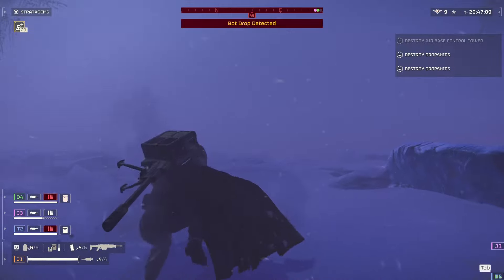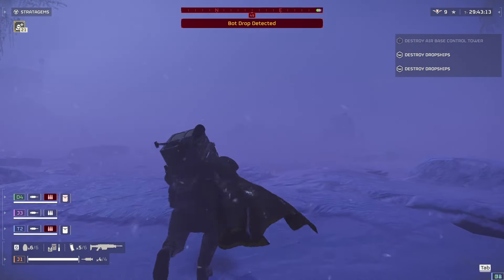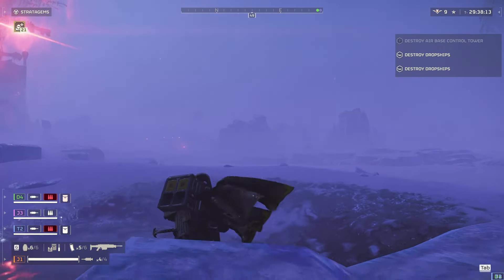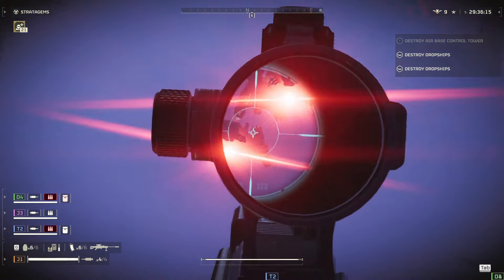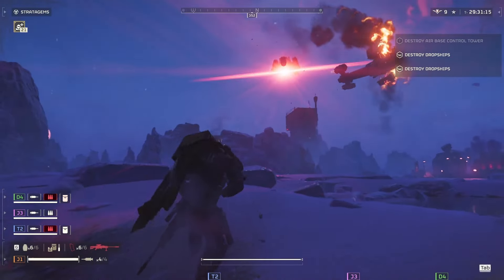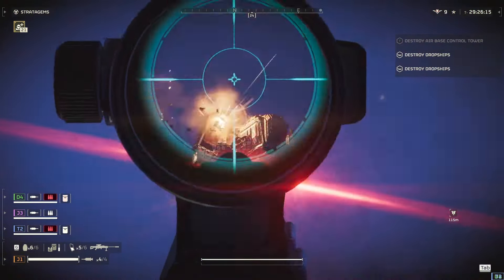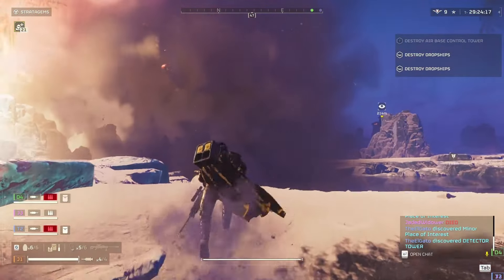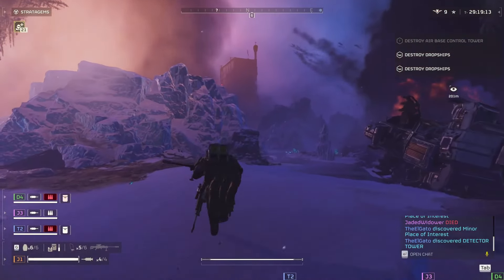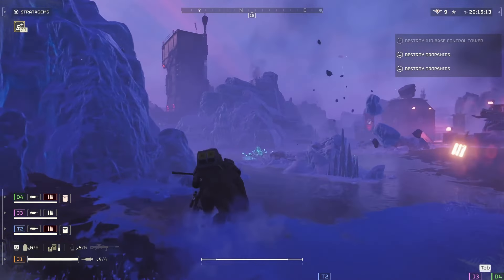Crank up the armor penetration, muzzle velocity, and range ratings and you're good to go. It would still be reasonably balanced because instead of the charge-up time of a railgun, you'd have an elongated reloading time. It would pretty much be the laser cannon equivalent of the quasar cannon — sorry, I misspoke. I promise you, if you do this and make it strong enough out of the gate, that's like a free week of good press. I'd even stand behind any reasonable nerfs that came afterward.